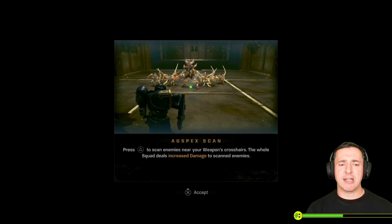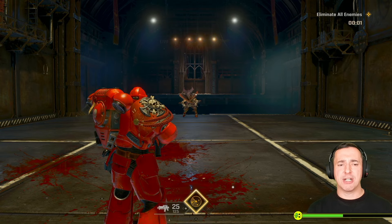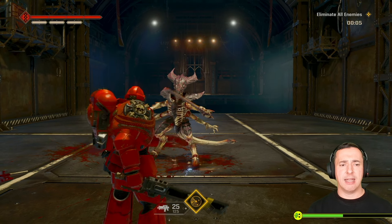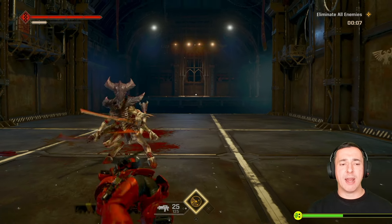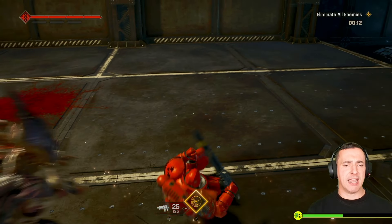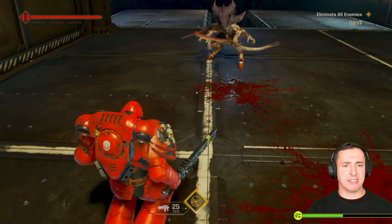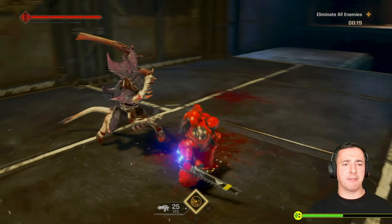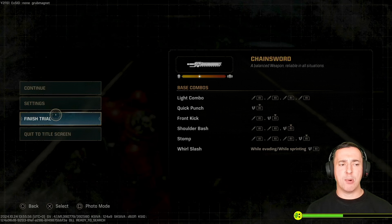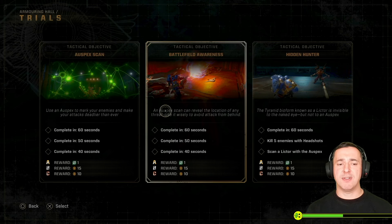With larger enemies, even when they're charging, if you see a red circle that means the attack cannot be parried - for that you want to be dodging, which is X to roll out of the way. A blue circle means you can parry it. When we do successfully parry, we get the gun strike option, so always keep an eye out for that gun strike while you're doing the parry. Hit pause and finish trial when ready.